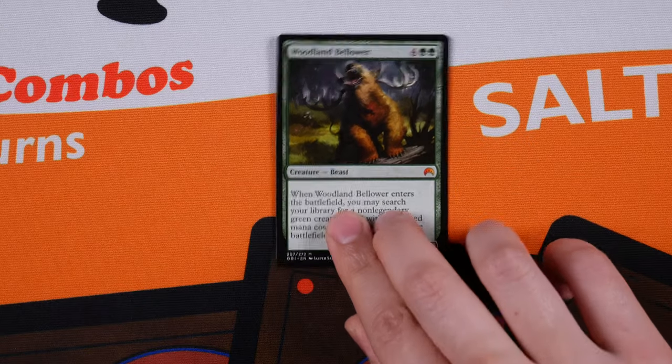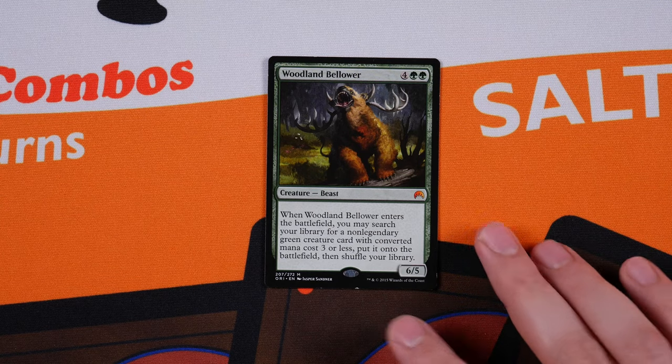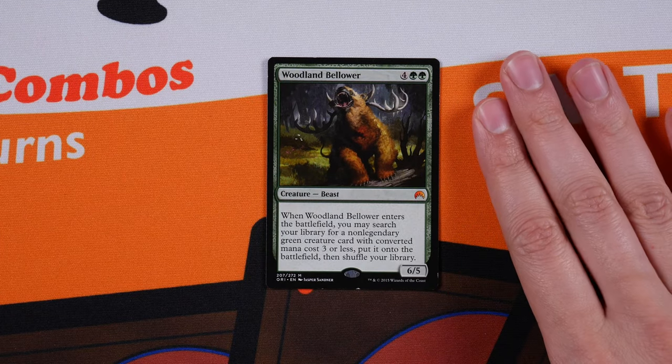Woodland Bellower is a bit contentious — some demand it in their Savala decks, but I don't feel it's strong enough for the primer. While it can alone activate an infinite mana combo, it's very predictable; opponents will stop it right away. It's just a very expensive creature tutor that broadcasts our intentions. We have more cost-effective options like Eldritch Evolution, Court of Calling, and Green Sun's Zenith. Let's bring our average CMC down by excluding Woodland Bellower.